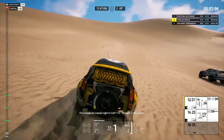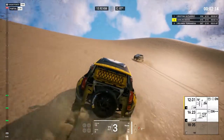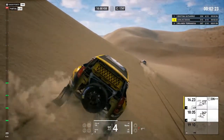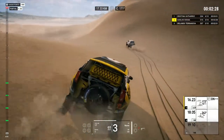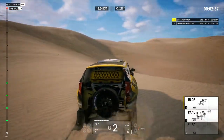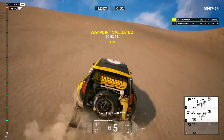Five hundred, hairpin right to cap one hundred seventy-two, straight to the dunes. Seven hundred, hairpin right, cap one hundred seventy-two, straight to the dunes. Seven hundred, hairpin right. Hairpin right, cap two sixty-two. Three hundred, stand to the left of the palm trees. Now straight to cap two hundred fifty-one.